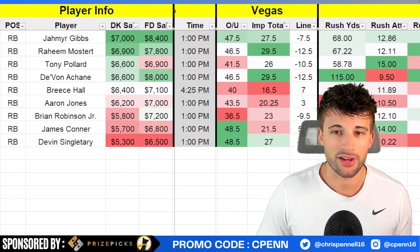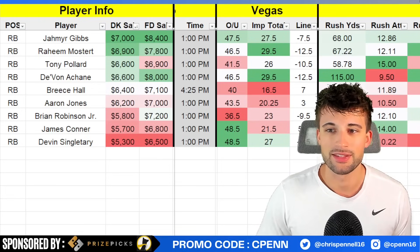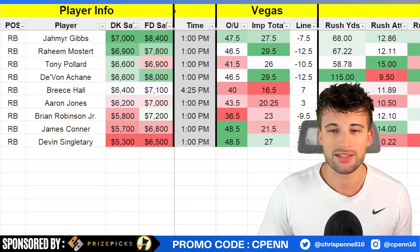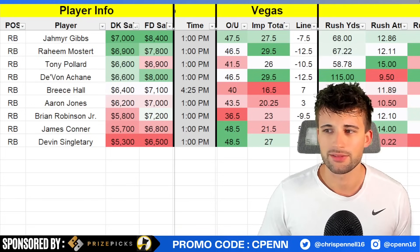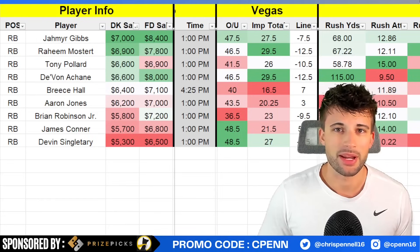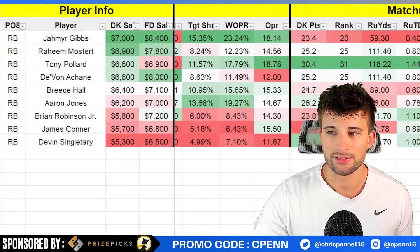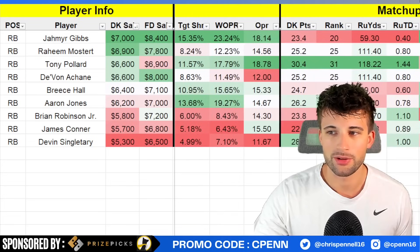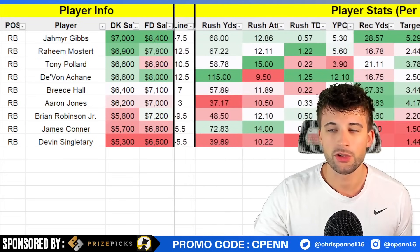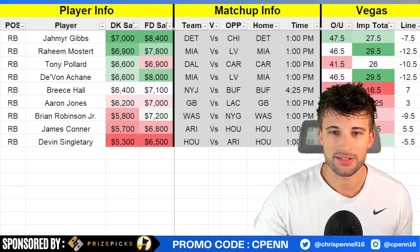Tony Pollard is another guy I like a lot this week, especially on FanDuel where he's below $7,000 — cheaper than guys like Aaron Jones and similar in price to James Conner. The efficiency has been at an all-time low this season, likely still recovering from last year's injury, but this is a perfect spot versus the Carolina Panthers — 10.5-point favorites on the road, a 26-point implied team total, and the Panthers are getting shredded on the ground: 30.4 points per game to running backs which is second most, 120 rushing yards, and nearly 1.5 rushing touchdowns allowed. Last week versus the Giants we were on the goal line several times, but Dak Prescott was taking it himself near the end zone. I'm willing to go right back to the well with no hard feelings.